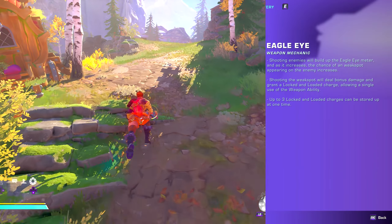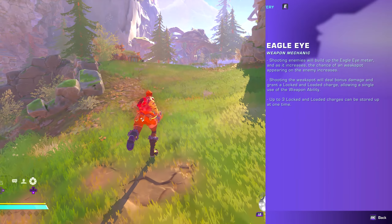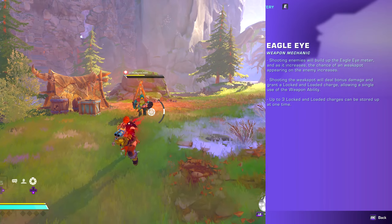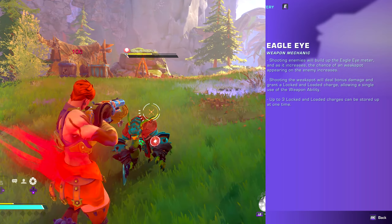Clustered shots lead to more easily hitting eagle eyes. Active reload bonus: two times firing speed boost and partial resistance piercing. So shotguns partially ignore damage reduction from armored enemies.